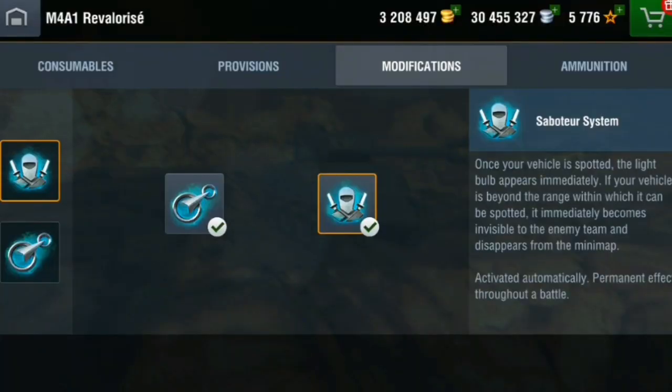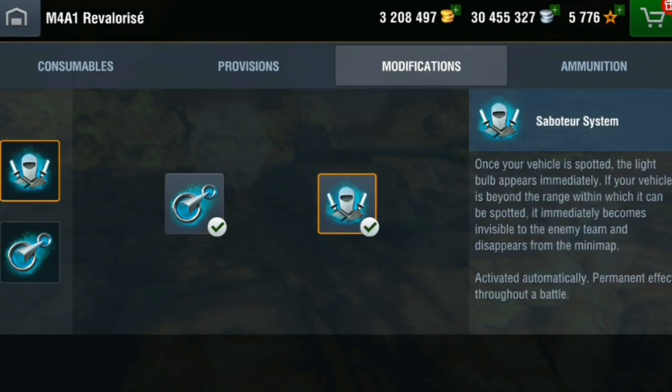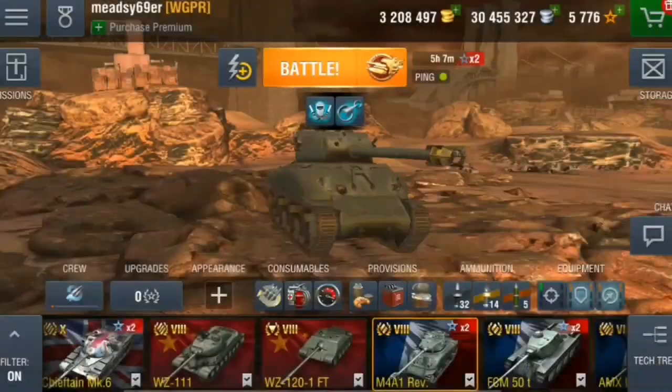The REV also has the Accelerator — the same 50-metre leap forward — and its automatic perk is: once your vehicle is spotted, if it moves beyond the range at which it cannot be spotted, it immediately becomes invisible and disappears from the mini-map. That's activated automatically. A few tanks share the same perks. Cooldown time for the leap on this one is 30 seconds. The FCM also uses the same perks as the REV — nothing special.